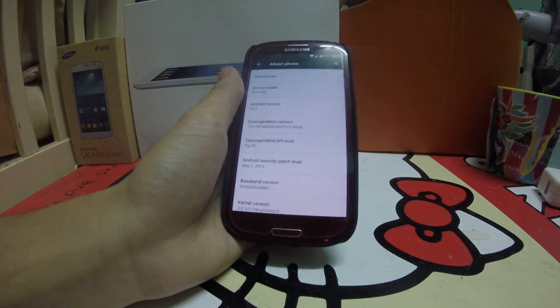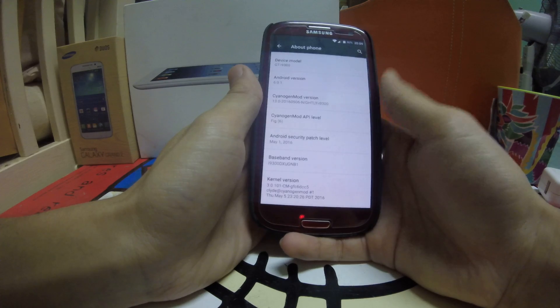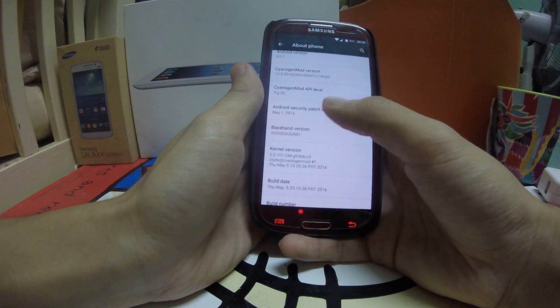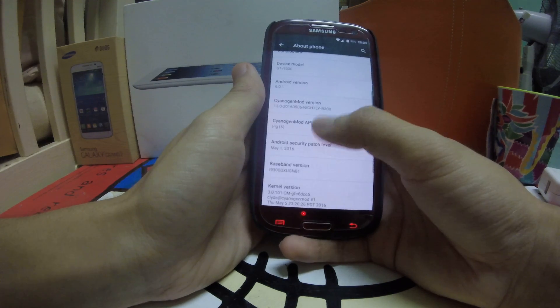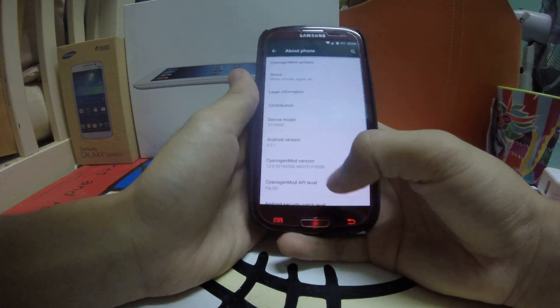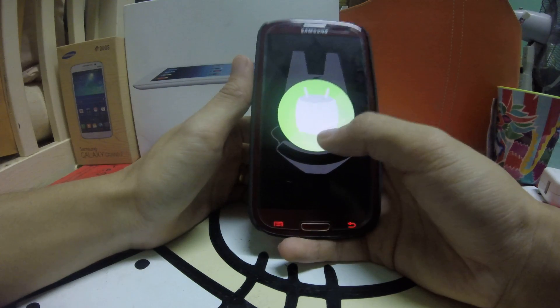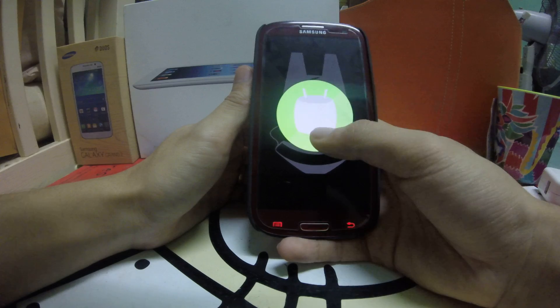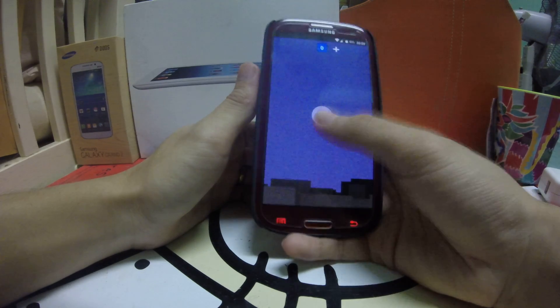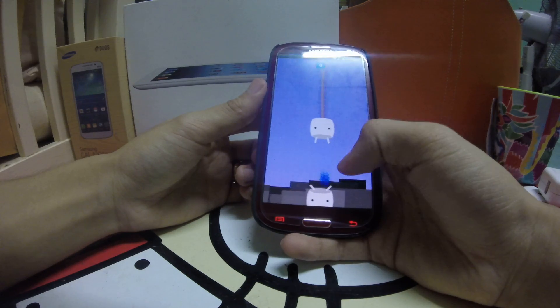What's new is the Android security patch level, which is now 1st May. The API level is still at 6, which is the Android version — you can see it's 6.0.1 Android Marshmallow. You do have the game as well, so let's take a look.